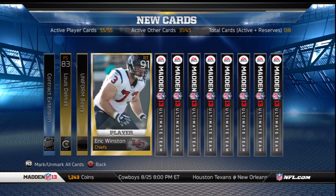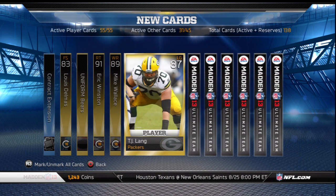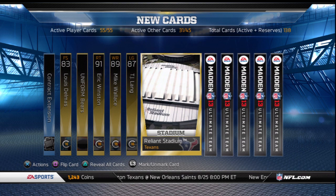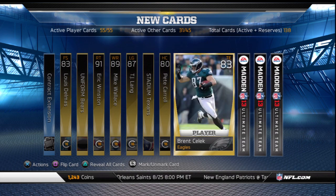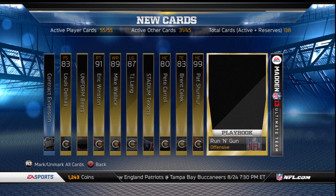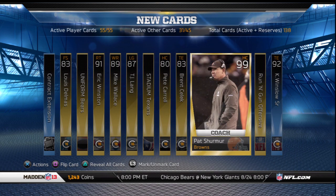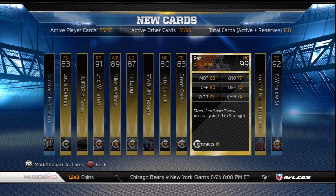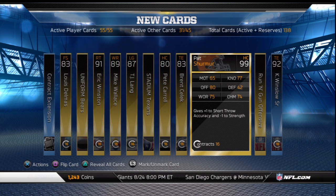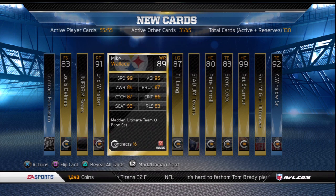Pack number 3 started with a legendary contract, Louis Delmas, Bears home jersey, Eric Winston, Mike Wallace, TJ Lang, Texas Stadium, Coach Pete Carroll, Brent Selick, 99 Pat Shermer, Run and Gun Offense, and then legendary 92 overall Kellen Winslow Sr. I went back to look at that Shermer card — it's actually a boosted coach card with plus 1 to short throw accuracy and minus 1 to strength. It appears boosted coaches have returned, but thankfully they are not the team collection rewards.